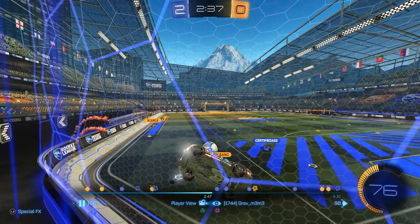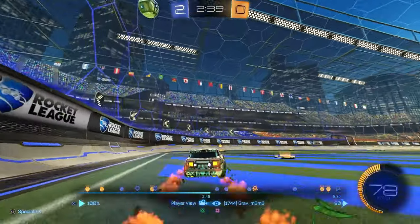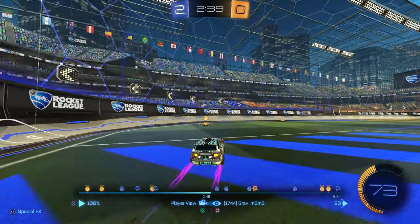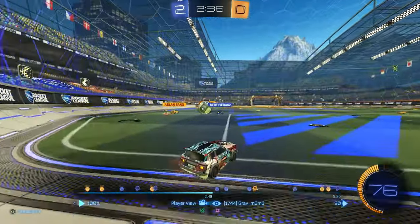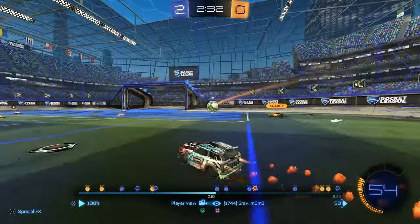I'm trying to scare Scarce with a demo, but right here I completely mess up my play. I originally thought the ball was going to bounce, which is why I took that positioning — I was trying to look for where Scarce was on the right side of the screen. But it didn't bounce, so it was an 'uh-oh' moment. You can see me boost and turn because I thought I'd get into a defensive position and be ready for the shot on the back wall. Luckily it didn't go in.